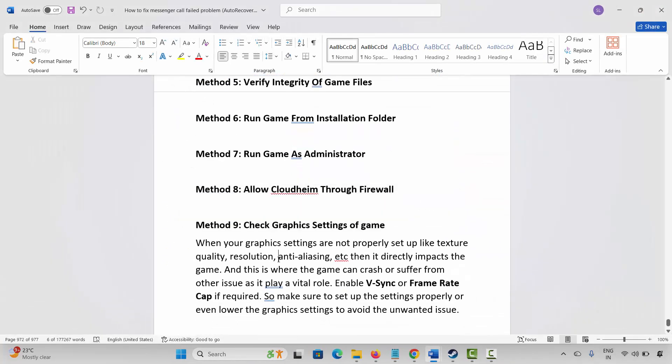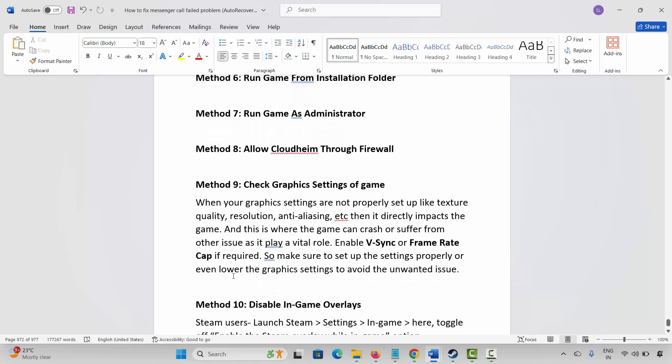If not, check the graphic settings of the game. When graphic settings such as texture quality, resolution, and ray tracing are not properly set up, it directly impacts the game and can cause crashes or other issues. Make sure to set up the settings properly, or lower the graphics settings to avoid unwanted issues.